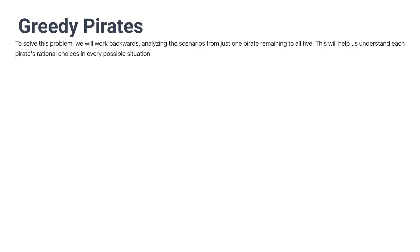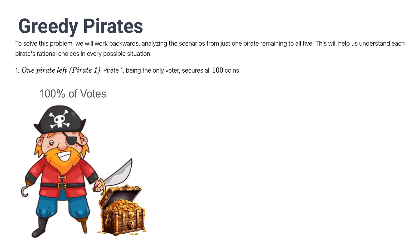Alright, jumping into the solution. To solve this problem, we're going to work backwards and analyze the scenarios from one pirate remaining all the way to 5, which is our current case. This will help us understand the thought process and the rational choices for each pirate. If there's one pirate, that pirate gets all 100 coins and he wins the game.